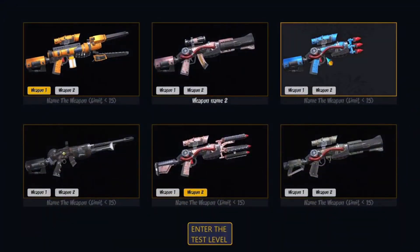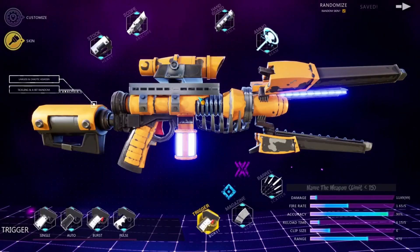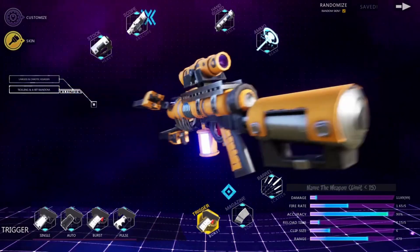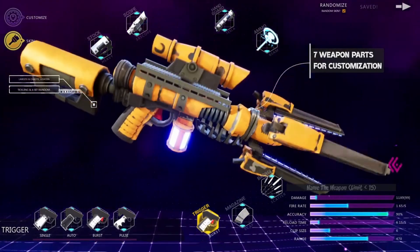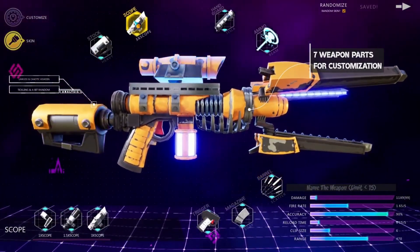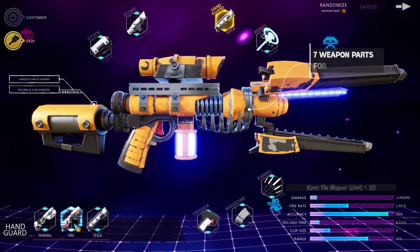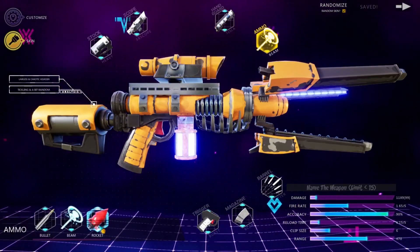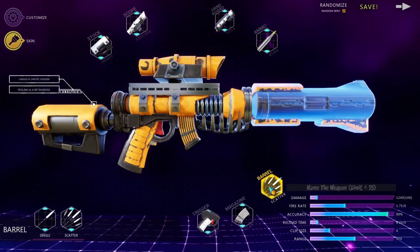First up, we have the Ultimate Weapon Customization System. This asset lets you create over 1,300 unique weapons by customizing seven different parts. You can customize the handguards to the ammo type, which allows you to create endless possibilities. The system has a nice UI and a save system for making multiple weapons, and it even has a smart analysis widget for strategic decision making. Whether you want to just personalize skins or explore new stat changes, this system has got you covered.